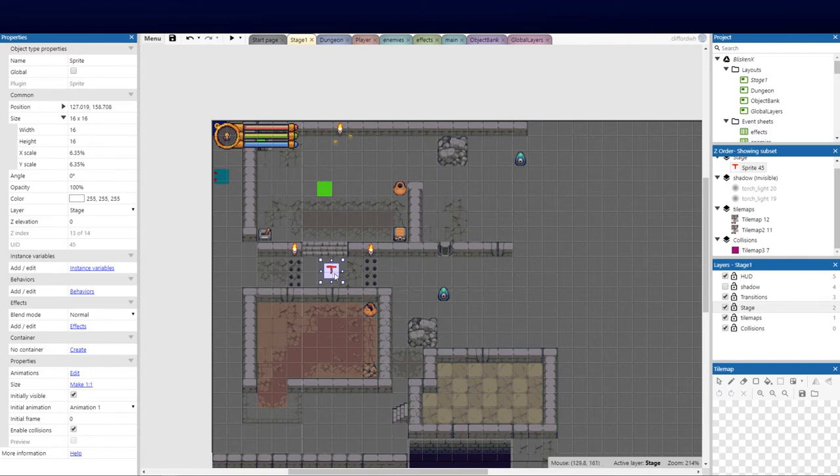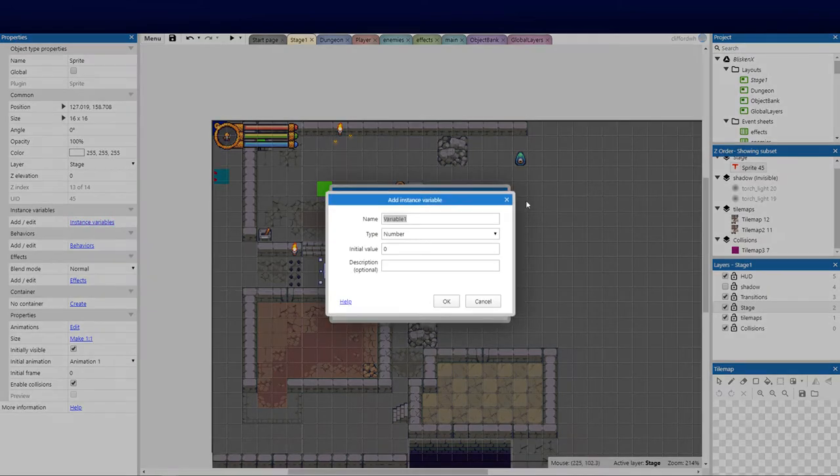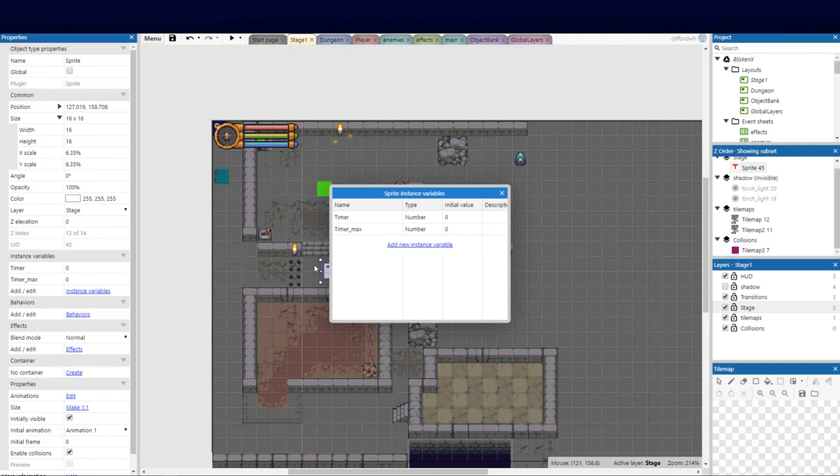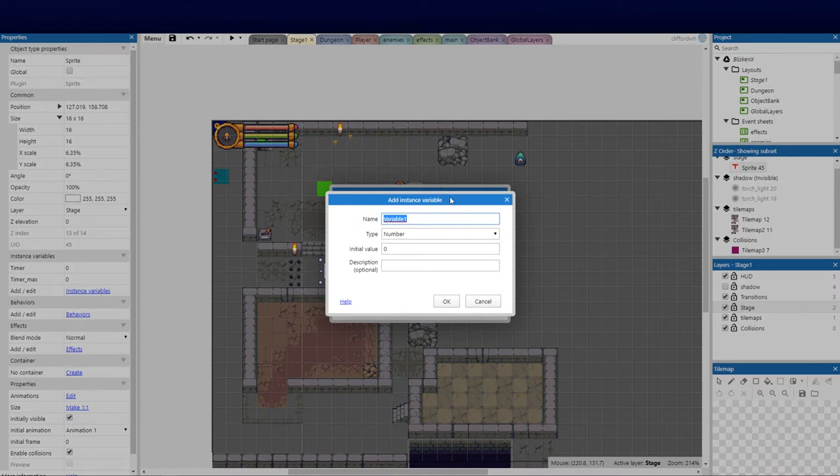Now that I have my timer sprite, I'm going to add three instance variables. Click on instance variable, add a number — the first is timer, set that to zero. The next is timer_max, set that to zero as well, because now I can set individual groups every time I place the timer sprite. The next one is group — a string, because it's a title — for spike group one, spike group two, etc.